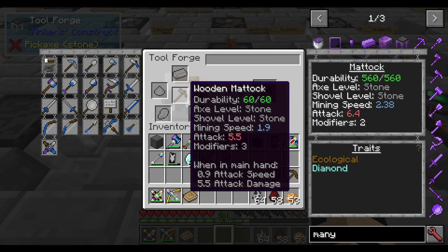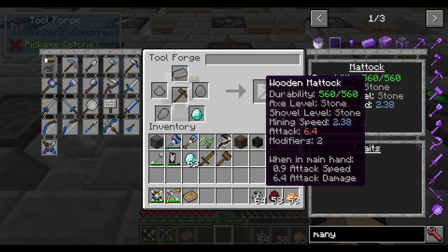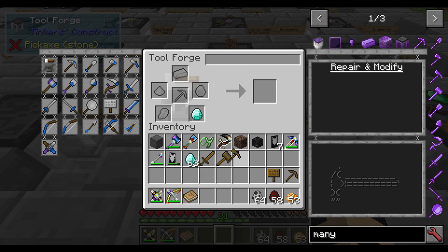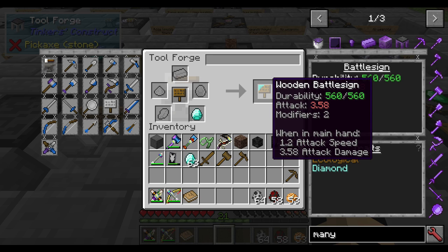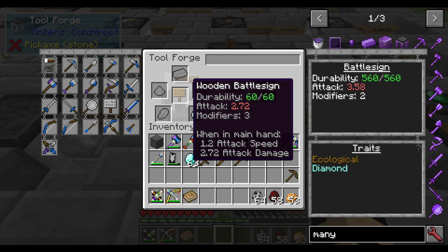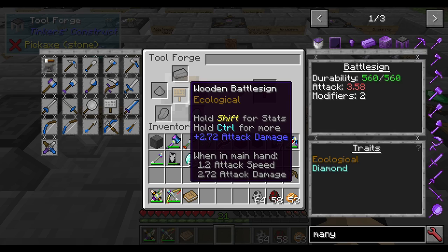For a matic, the durability shoots up 500 but the axe and shovel level stay at stone since you're not mining ores with it. The mining speed increases from 1.9 to 2.38 and attack goes up by about 0.9. For a battle sign or shield, it mainly just increases durability and attack damage. Overall, diamonds are kind of an all-in-one modifier — mining level, durability, and attack — which is really nice.